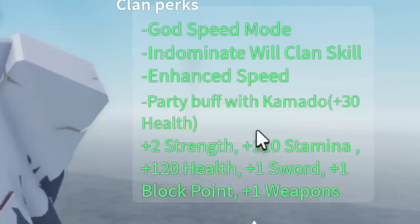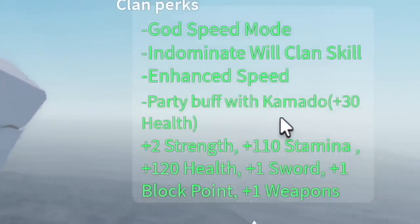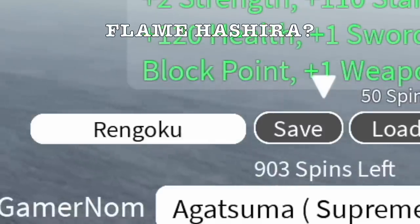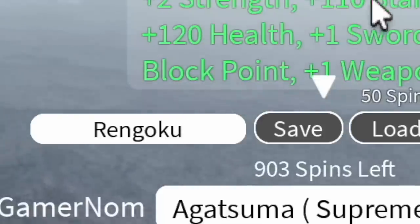Here are the perks: Godspeed mode, Dominate Bill Clan skill — you can read it if you want. By the way, we have Rengoku as our saved clan, so maybe we can make a Flame Hasher later. But now let's focus on making this character become Zenitsu.